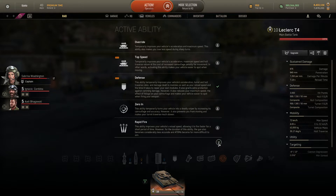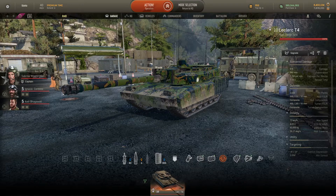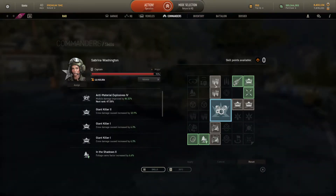I honestly prefer to play the Leclerc in the support role on the battlefield. I always choose a teammate I can rely on and support wherever I can with my enormous firepower. For the commander, I use Sabrina because with the update on Armored Warfare, the kinetic high-explosive shells can really devastate low-armored vehicles. With Sabrina's special ability, the module damage bonus goes up to almost 50%, and it regularly causes me to one-shot enemies by instantly ammo-racking them.